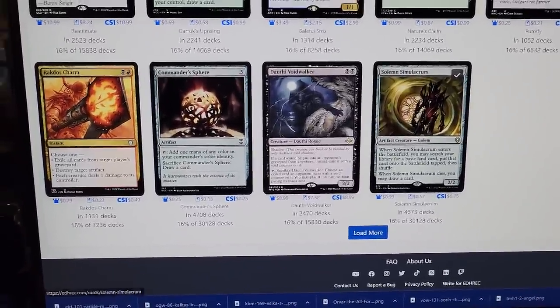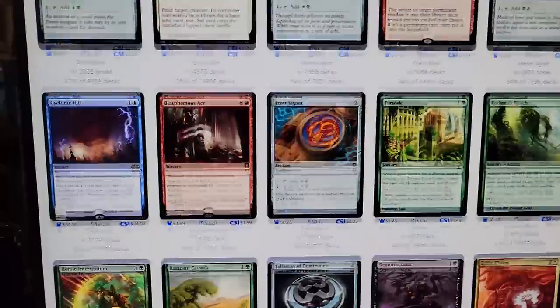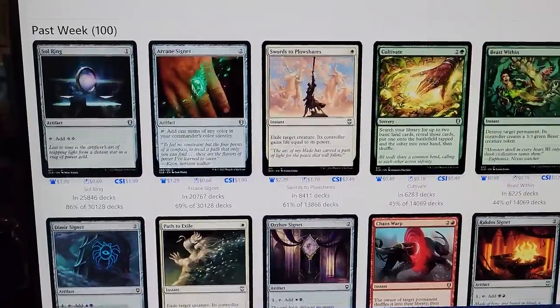A couple years ago we had a lot of three-mana rocks on here and they're going out of favor. If the entire world is getting rid of three-mana rocks and replacing them with two-mana rocks, what is that doing to our curve in our Commander deck? Are we really utilizing that early ramp?